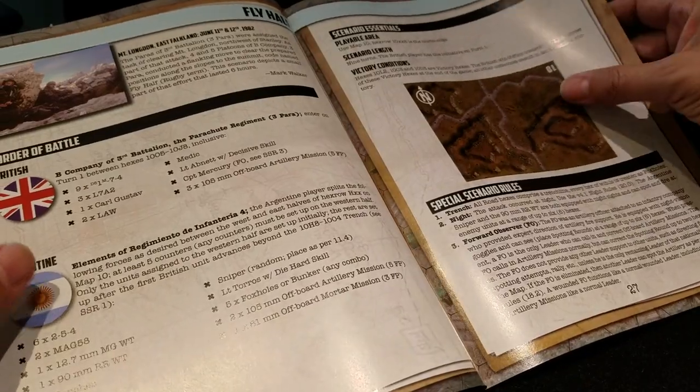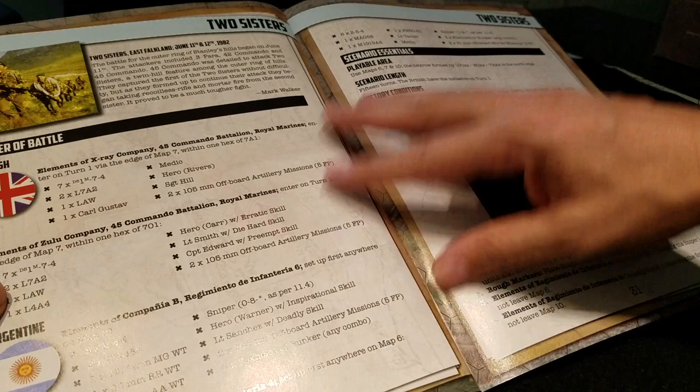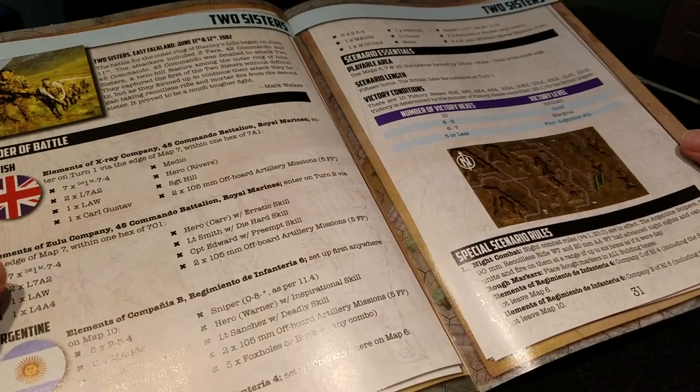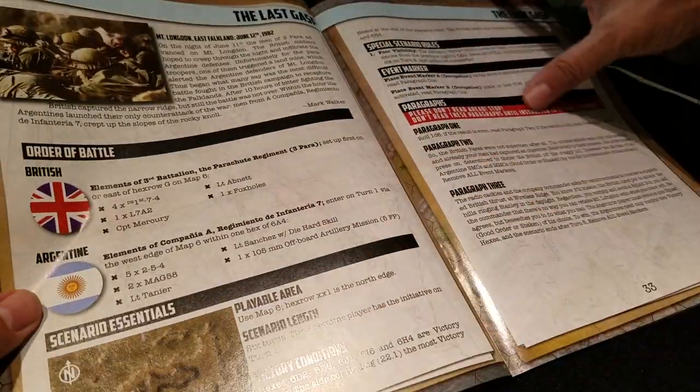'Fly Half' — I don't know if I've actually played that one. 'Two Sisters' is also an excellent scenario, but it's a long one — 15 turns if I recall correctly, and fairly big too. So as you can see, good stuff in here.